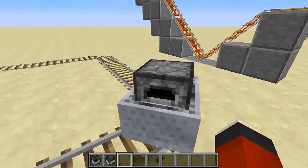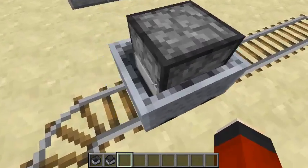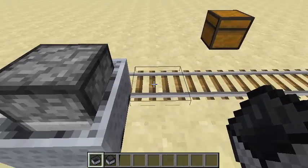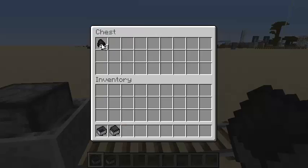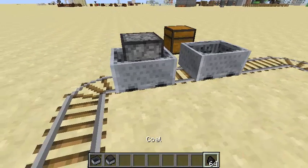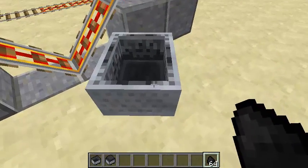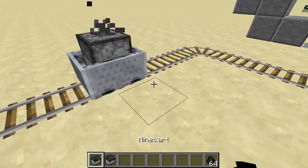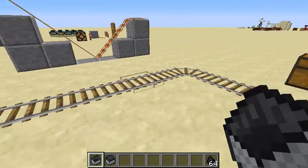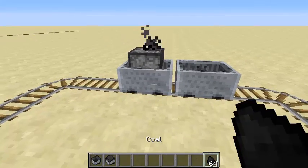Here we have a furnace minecart because the changelog for the snapshot says they've improved furnace minecarts — made them better or something to that effect. But really what they've made them do is now they give a sudden push. So let's get some coal here. We power the minecart furnace and it is a huge push all of a sudden that derails things if they're around corners. Before, they just used to do a slow, steady pace. Now they have a sudden burst.